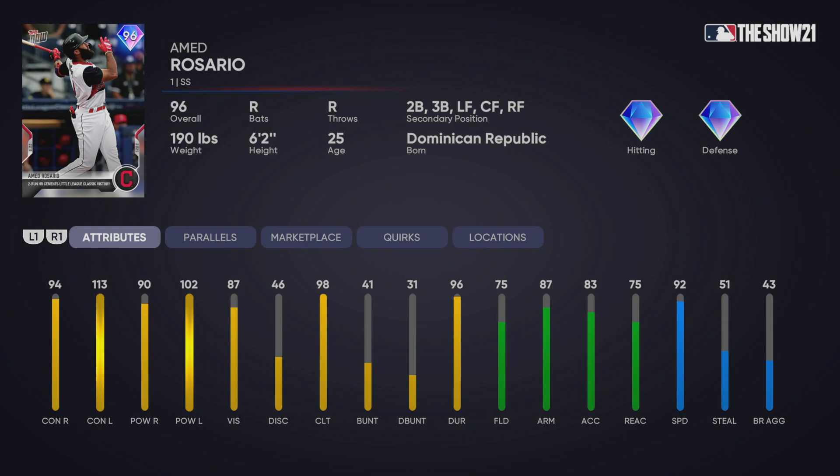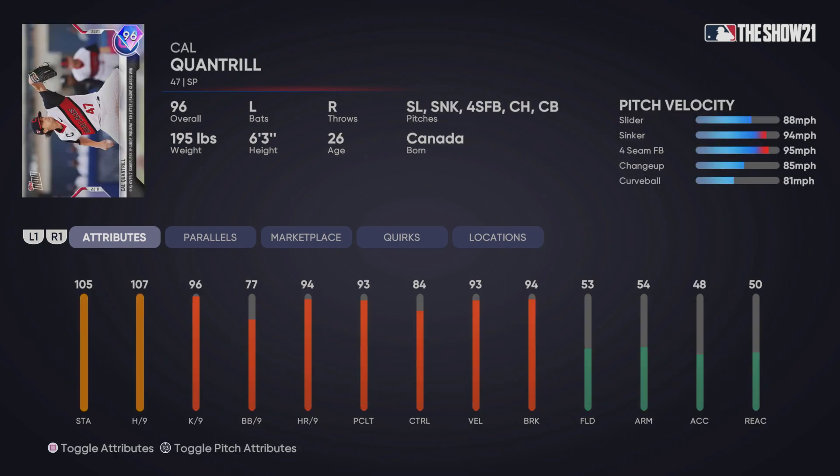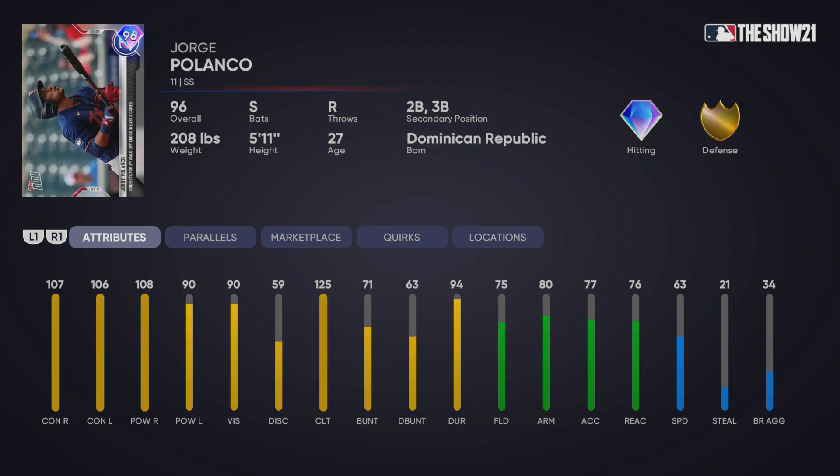We have Andrew Velasquez — a good budget shortstop who kind of reminds me of Francisco Lindor. We also have Ahmed Rosario, another shortstop with more speed, though more of a utility player — I wouldn't necessarily use that card at short with silver defense. Cal Quantrill is here; I'm not sure what team he's on, looks like Cleveland. Jorge Polanco is a switch hitter with a lot of power, a pretty solid shortstop, and his 96 overall Topps Now card is definitely solid.